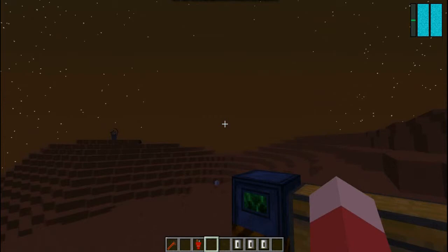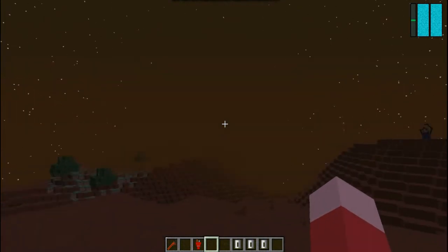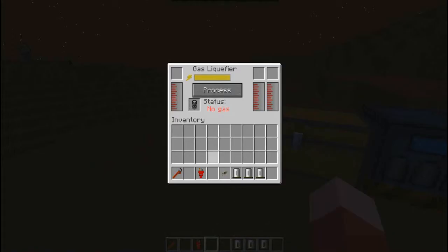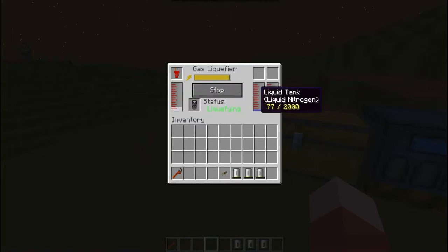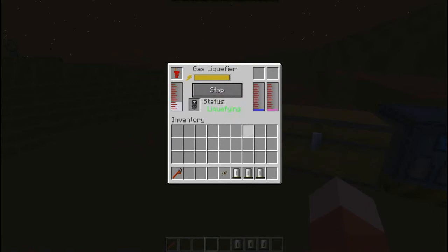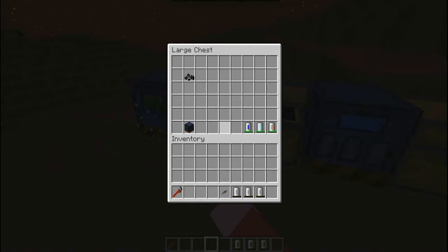Since we're on Mars, we're going to be getting carbon dioxide and the other atmospheric gases. As you can tell, it's starting to fill up with atmospheric gases — I'm getting nitrogen and argon on Mars. There's a cool little animation because it's freezing the gas. Carbon doesn't actually turn into a liquid when you freeze it — that's a science fact — but in this mod it turns into a solid, which is kind of why there's a solid there. You can put down a gas canister, but there's no point collecting liquid argon since it has no use.